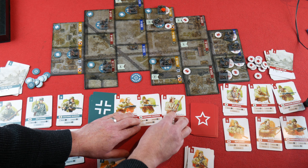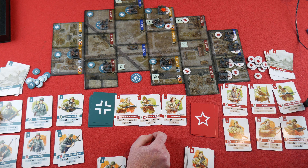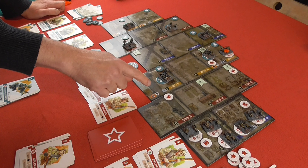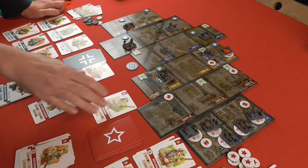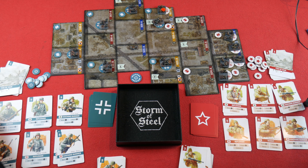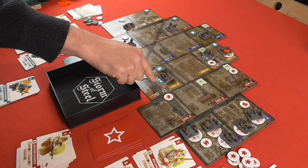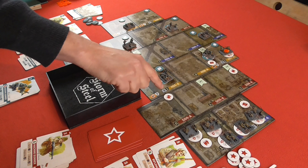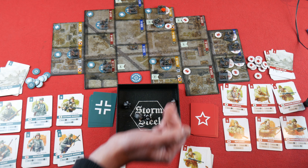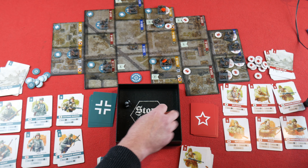Soviets next — they have Machine Gunner B, Machine Gunner A, and Rifleman A. Machine Gunner A is going to try to suppress the German machine gunners in the building — that's one, two for distance plus their defence of four, making six, plus being in a building takes it to nine. We're looking for nines and tens. We've got a two, six, five, and a nine — so that's at least suppressed them, keeping their heads down.